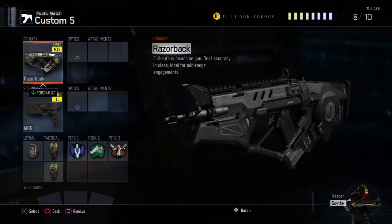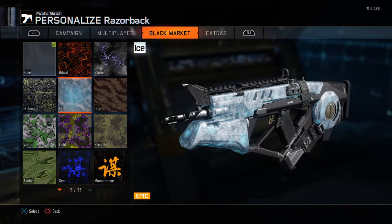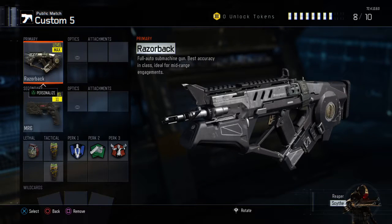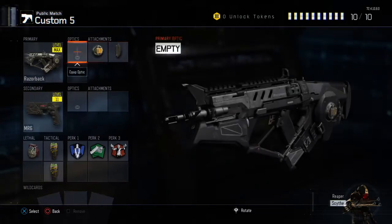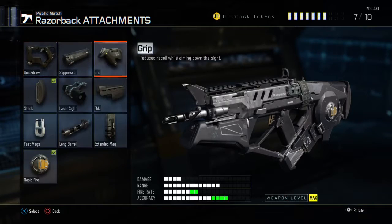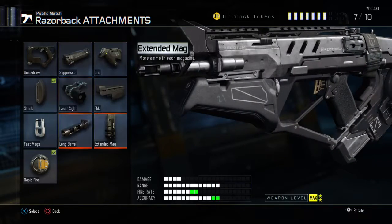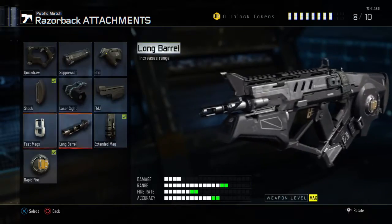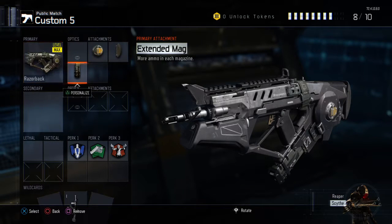The reason I like this gun the most is because it's just so accurate, and if you put rapid fire on it, it's really good. My class that I use is rapid fire, stock, and fast mags or extended mags. You can use extended mags or fast mags, but you run through bullets pretty fast on this.